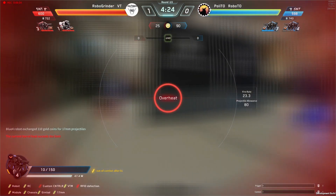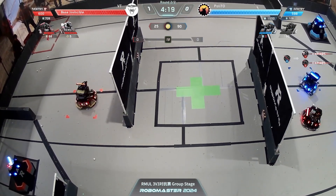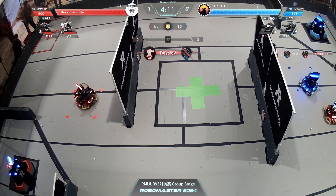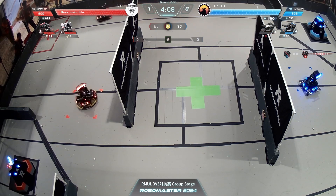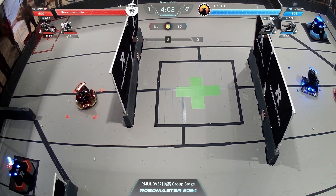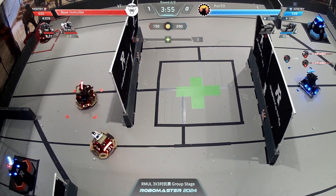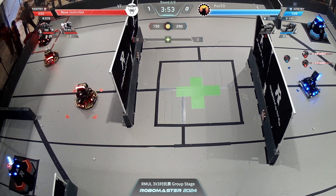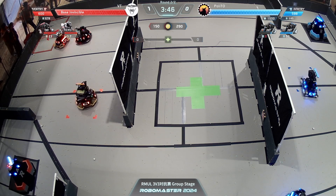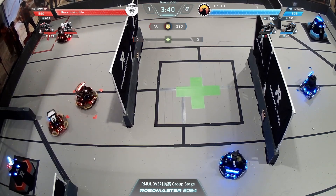Blue standard four just gets depleted. The tricky thing is: if you trigger barrel heat, your vision goes blurry while you take damage — he wasn't able to see where his opponent was and was taken out. Red standard three is taking damage from blue standard three. Great job from Torino fighting back. The base is now shielded but exposed, actually taking two damage. Virginia Tech's hero loads up seven projectiles — seven is 1400 possible damage, getting you really close to base damage as long as they don't miss.